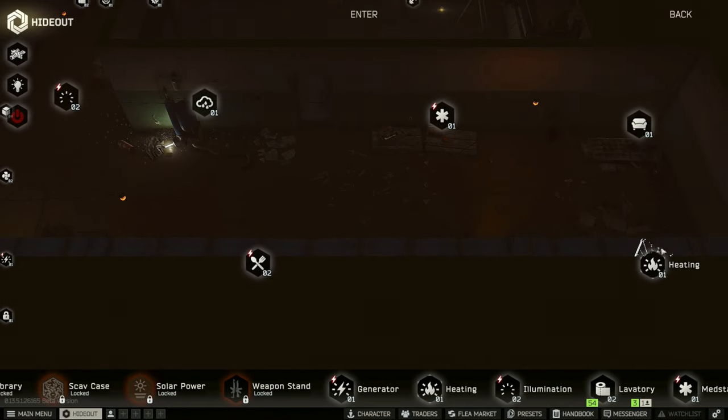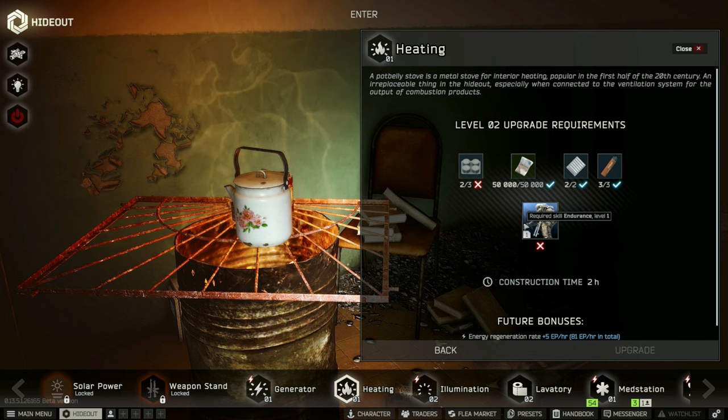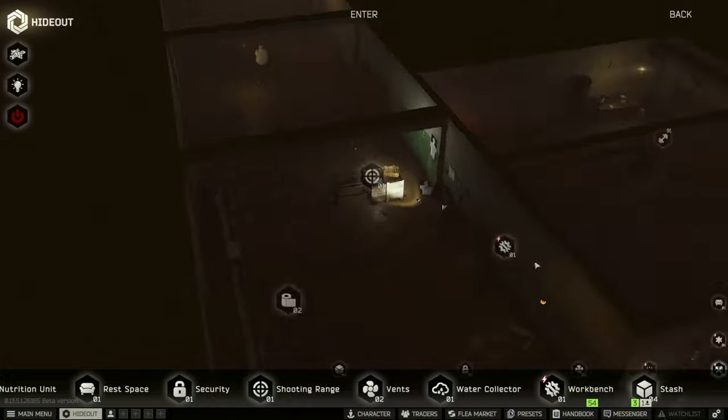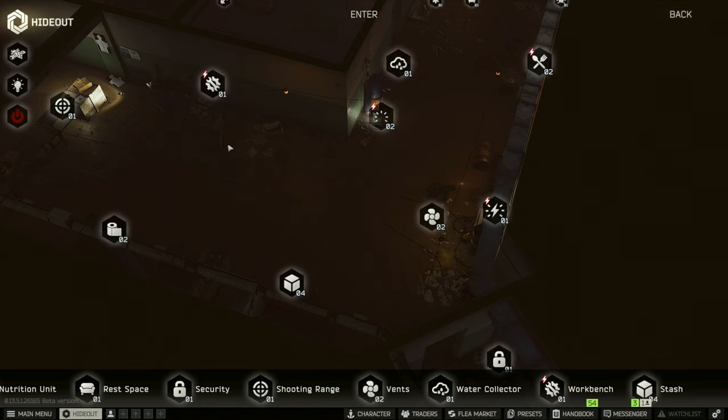Beyond that, everything else is pretty much locked out. We need to get to the next level for Endurance to get to the next heating area, and we need to find one more D-fuel — that's also on the list. We also need to get to level 200 in Strength. After that it should unlock the Intel center, and with the Bulbex our scout timers will drop from 25 minutes to about 17 minutes, which makes a big difference.